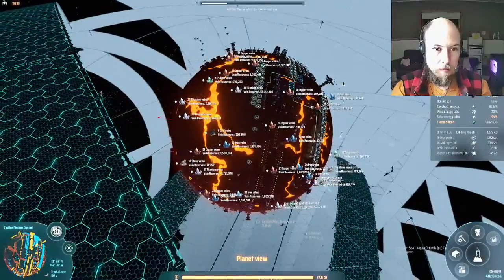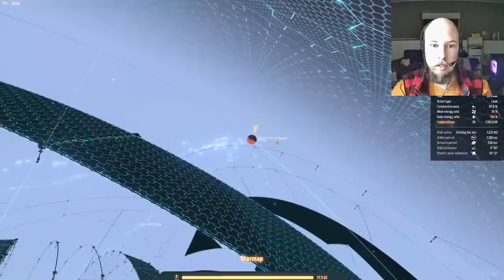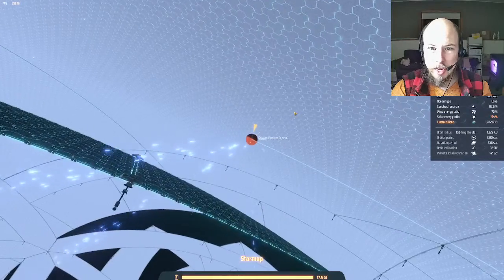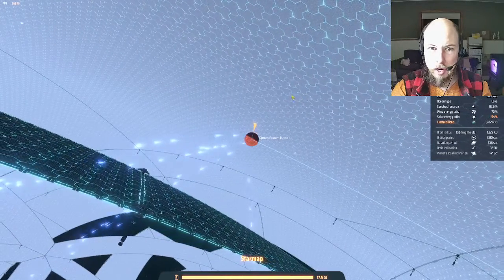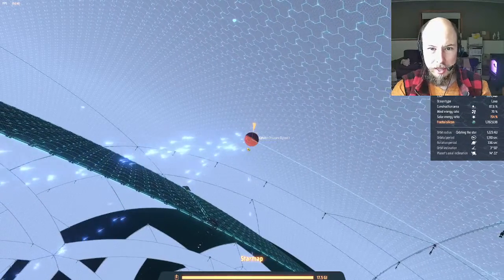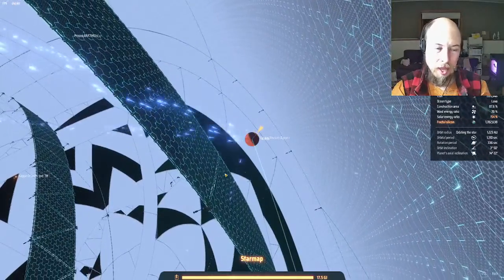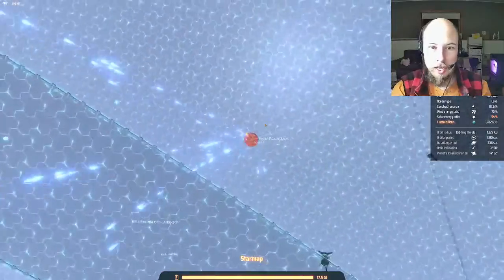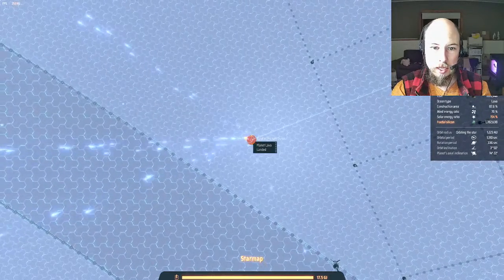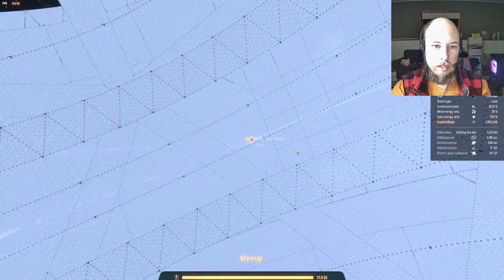This is as close as you can build a Dyson sphere to a planet. Just for a sense of scale, this planet is about the same size as drawing a circle around one of these little tri-hex structures — so about the same size as those hexes. This place is just massive.